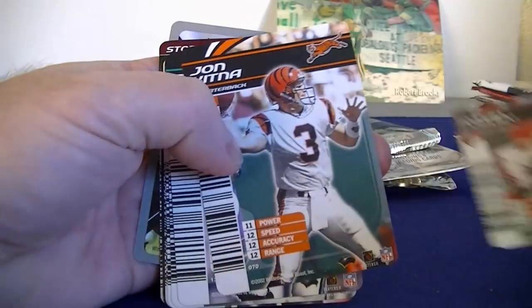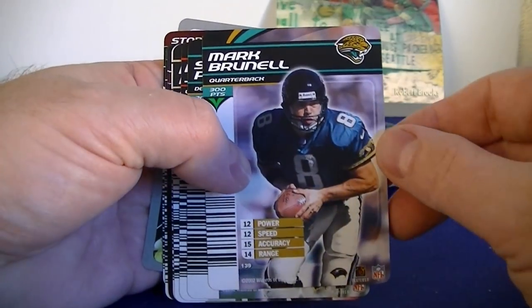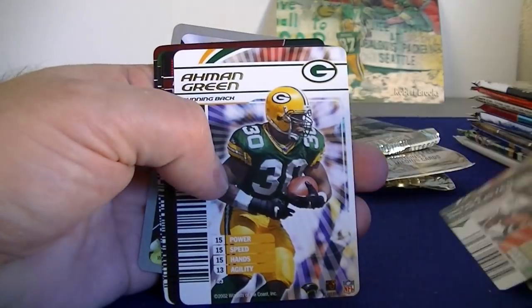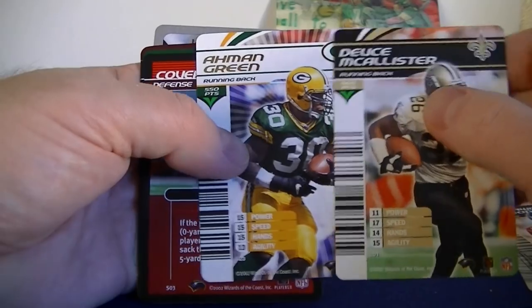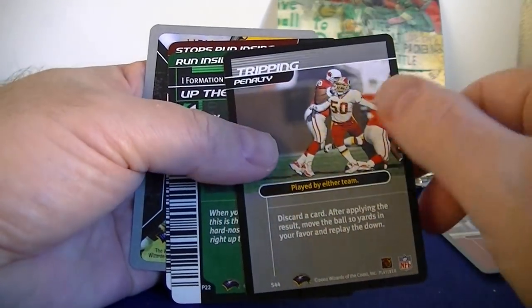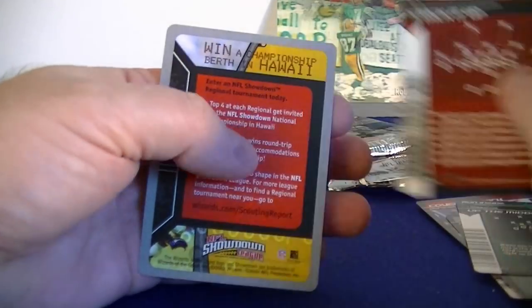Third Showdown pack: we've got John Kitna, Mark Brunell, LeSean Johnson, and Moe Green. Covered sack, tripping, run inside, stop the run. Didn't expect much out of those.